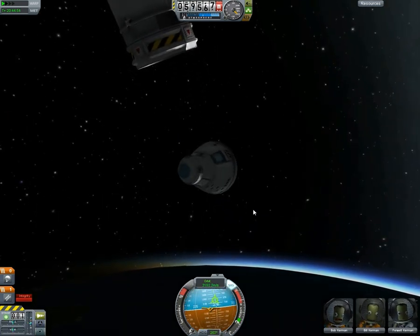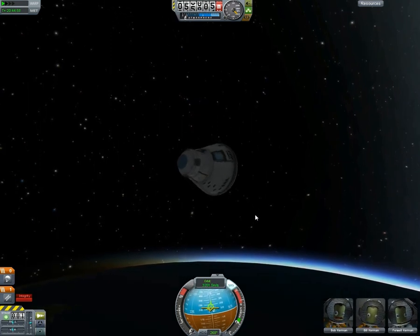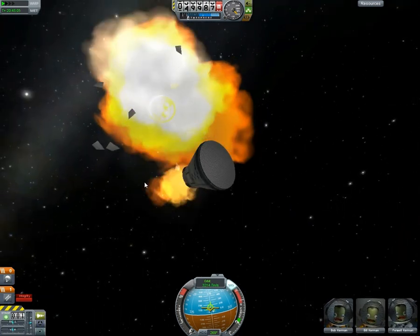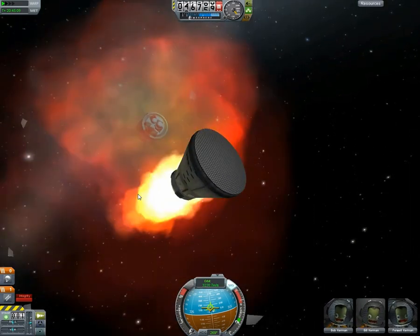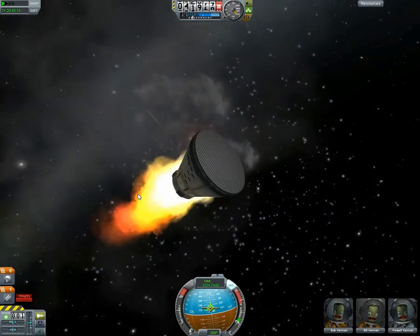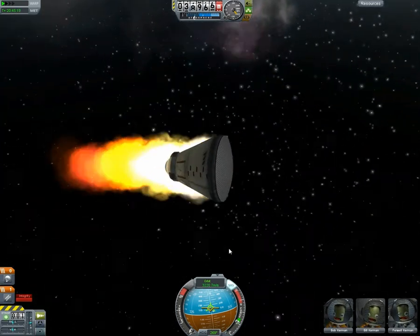And if we managed to survive those, the re-entry heat probably would have killed us. If you're too shallow, you're either going to skip back off into space, or you'll burn up — your heat shield will completely burn up. So, this time we set the periapsis to about 5 kilometers, just above the surface. I love that — it didn't really keep burning up in the background. That's gotta be one of the funnest features of this mod.